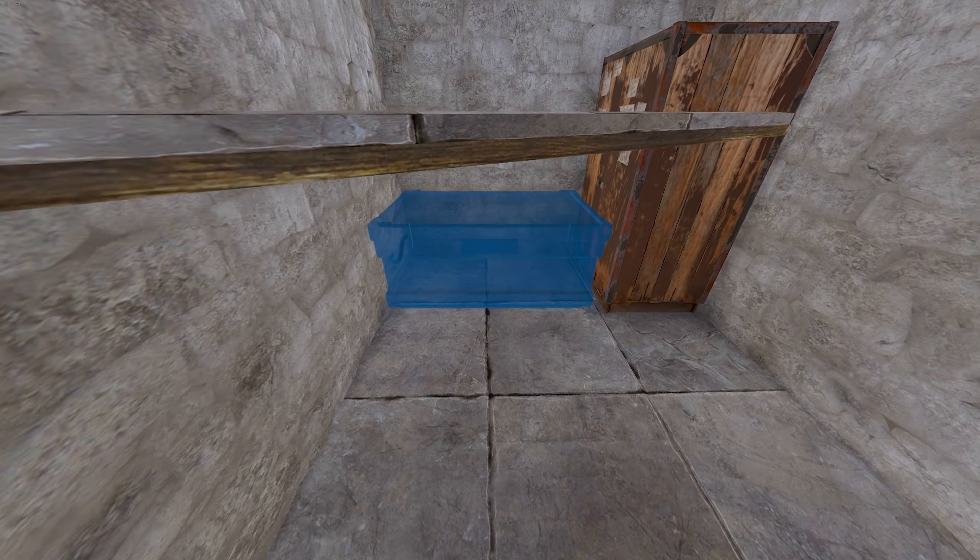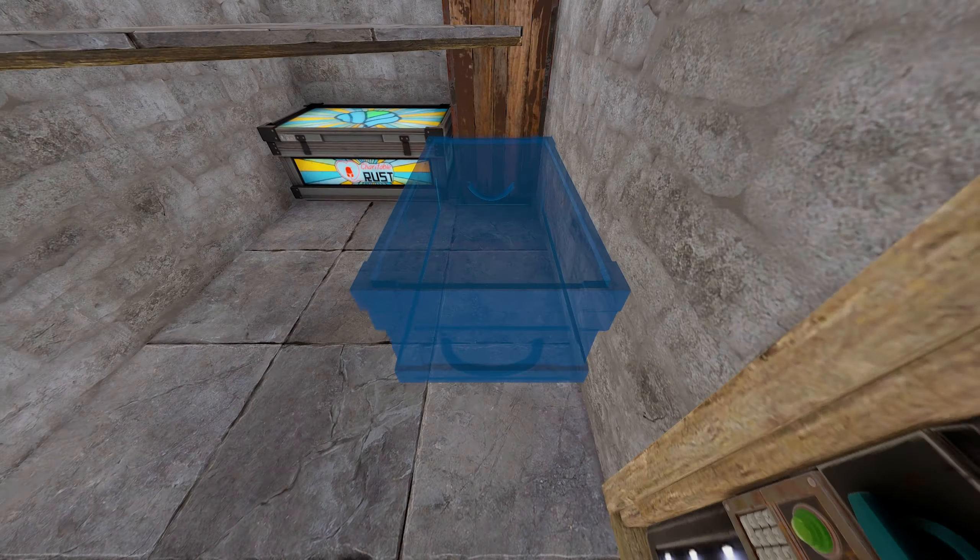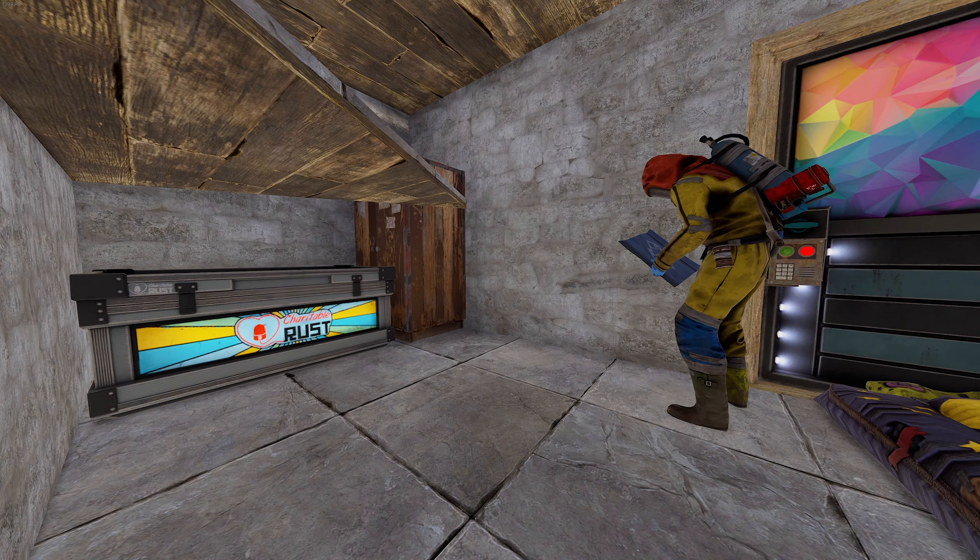And then you can start placing your boxes. One's gonna go right there. Next, it's gonna go vertically in here like that.